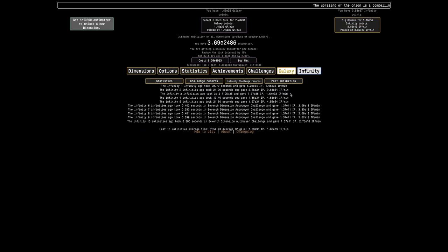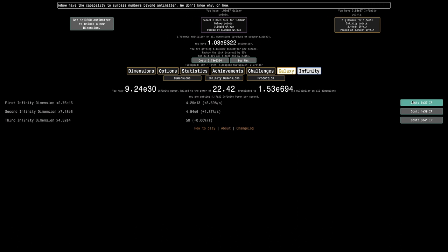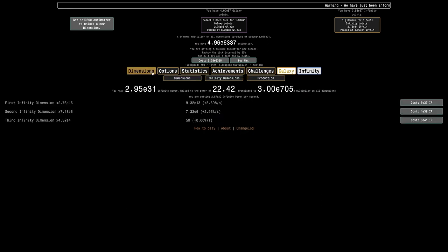With this upgrade it generates 50% of your best infinity points per minute from the last 10 infinities. I'll only be getting 5 E34 infinity points per minute — that's not a lot. That means in a day I'll get about 7 to 8 E37, which is not really what I want. The next thing would take about two weeks. There's the E8140 goal, which hopefully I can get — that's my one hope. See you in a bit.